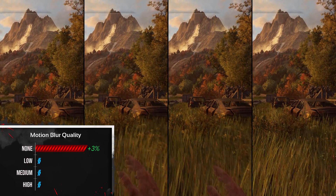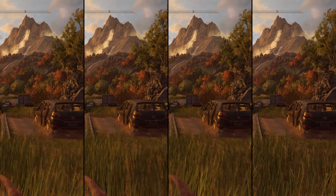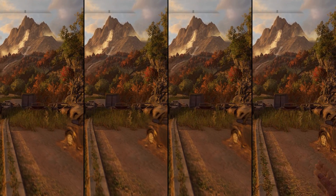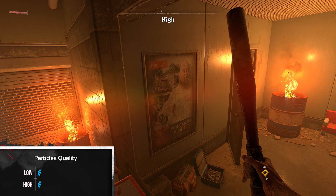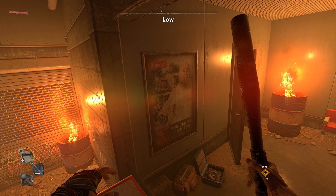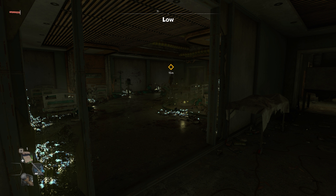Like I always say, motion blur in a first-person game is a mistake, so turn it off for an extra 2.5% performance. Particle quality changes their resolution and since there is no performance difference between the two, just leave it on high.